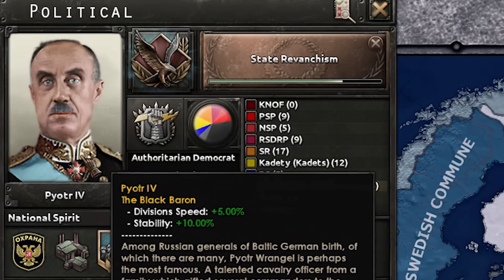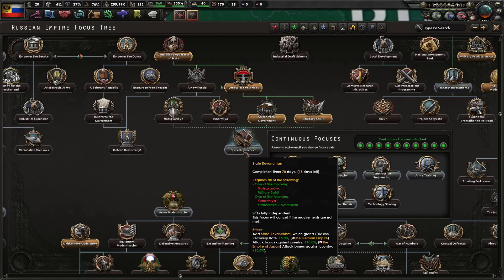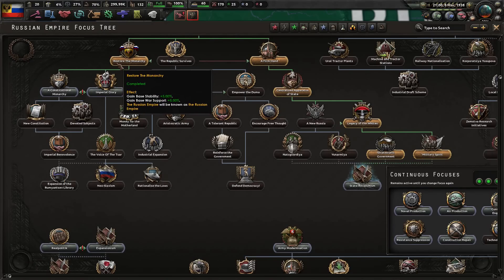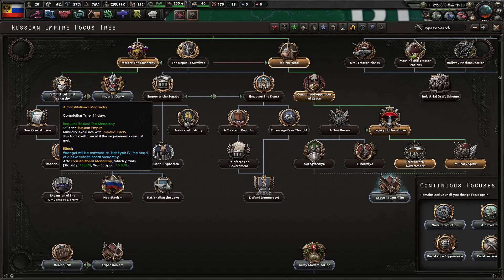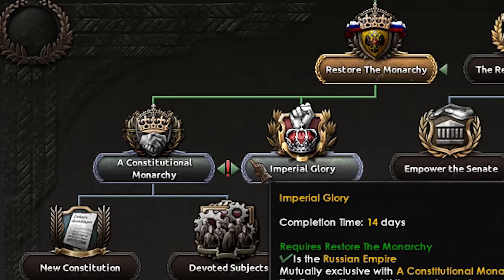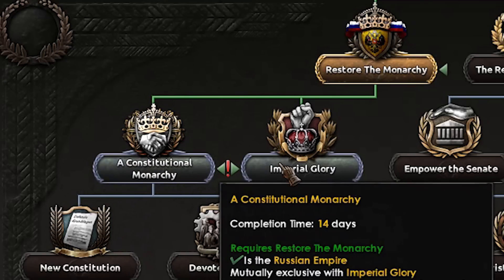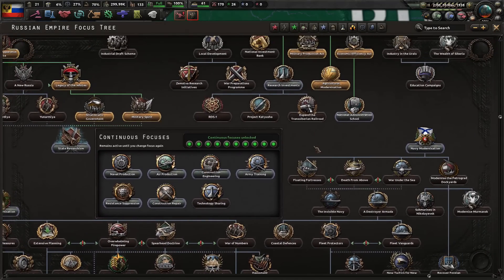Now we become the Russian Empire with the normal Russian Empire flag. Wrangel's portrait changes and he is now 'Peter the First, Wrangel.' If you did everything correctly, you'll have just finished researching 'State Revanchism,' and 'Restore the Monarchy' will automatically complete. You'll then have the option to choose between Imperial Glory or Constitutional Monarchy. To truly play a real Russian leader, go with Imperial Glory — autocracy and imperial glory go together. A constitutional monarchy for Russia is not fitting.